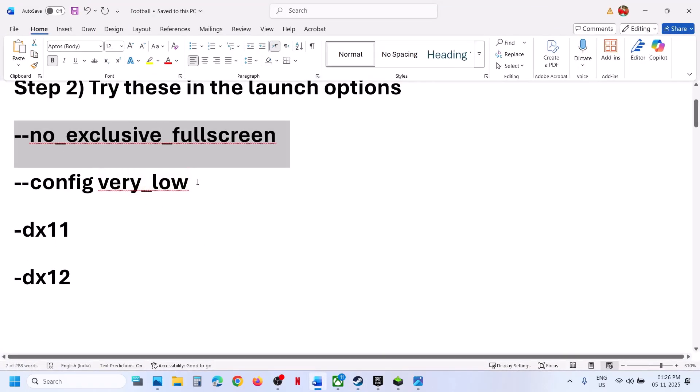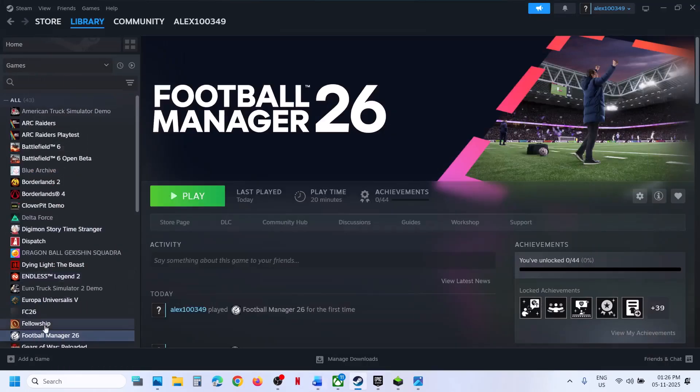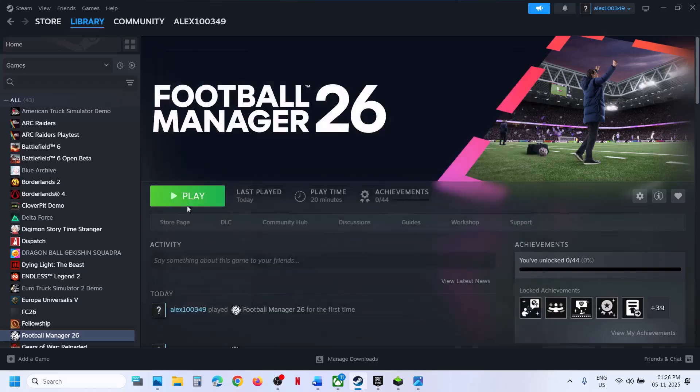Still not working? The next step is to type this in the launch option. Make a right click and then type: --config very_low. Now you can close this, launch the game, and then check.